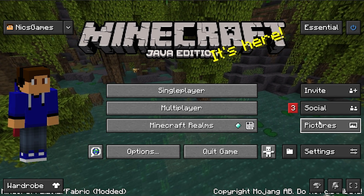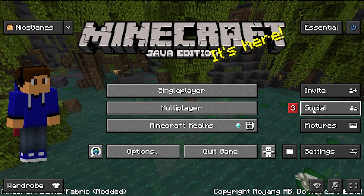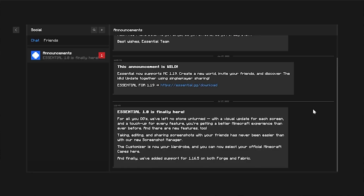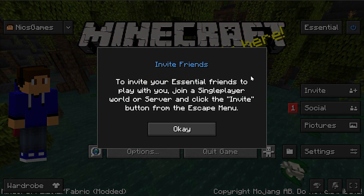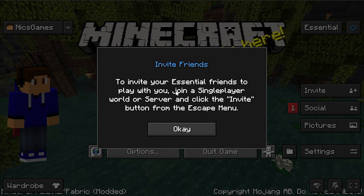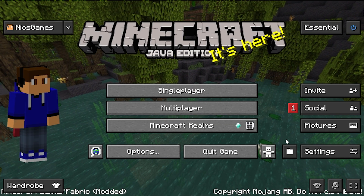From there, we can also see on the right-hand side the social and invite features. This is what I was talking about — where you can play on your single-player worlds using this mod. So if you go in here and add friends, you can invite them to your single-player worlds. To invite your Essential friends, join a single-player world and click Invite from the Escape menu — which we'll show in a second.